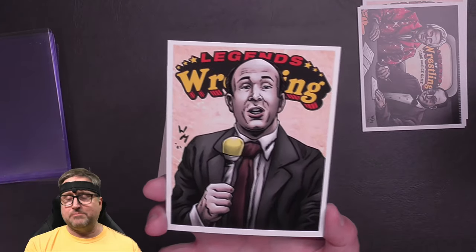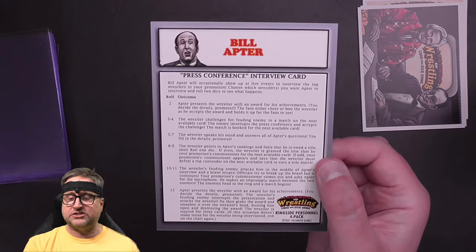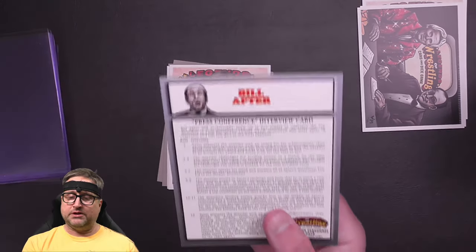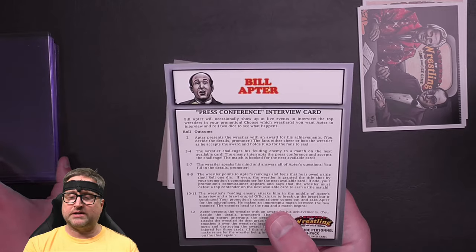Moving on to Bill Apter. Bill Apter finally gets a color card, the color treatment. In my fed I was using Bill Apter, and when we got Gordon Soley I had the big retirement ceremony for him. Now he gets the color card, so I may have him come back. This is a press conference interview card — Bill Apter will occasionally show up at live events to interview the top wrestlers in your promotion. Choose which wrestlers you want Apter to interview, roll two dice, and see what happens.